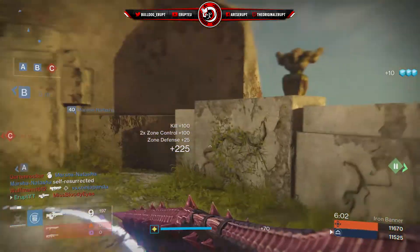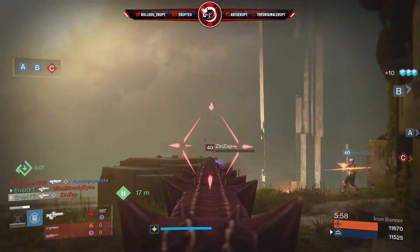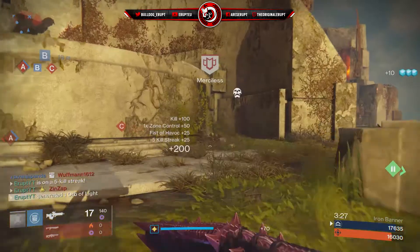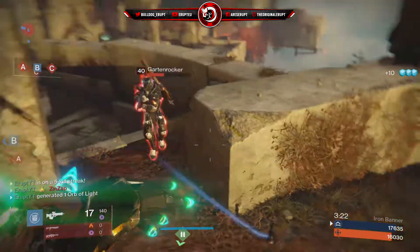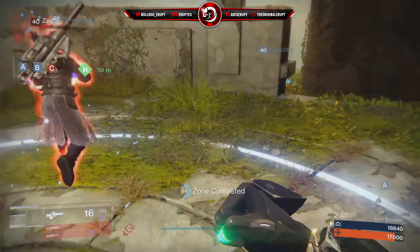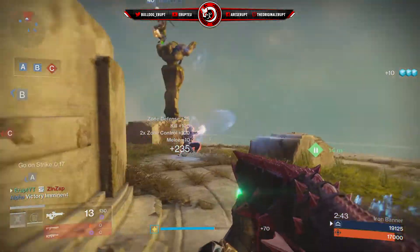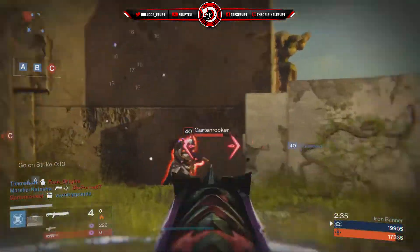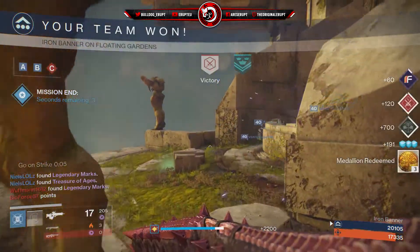That guy just got confused as hell — I was going to go for the special, took a headshot. Not today, boy. We got a merciless so I guess we're doing okay, though I did get stuck. Six kills, damn. We got 5K points using this raid scout rifle — that's fantastic. Cheeky little shotgun kill to finish off the game with a final blow.